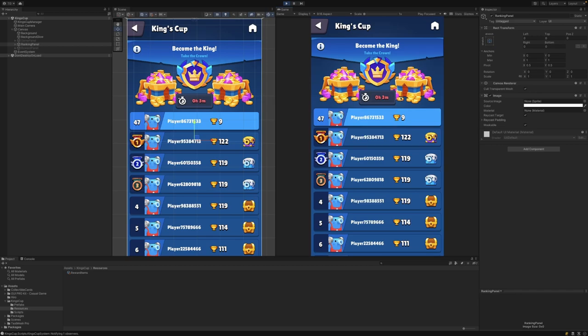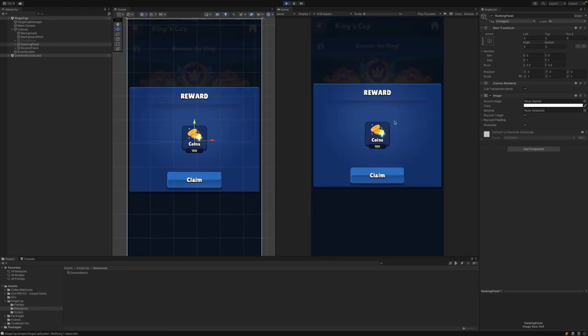Let's wait until this timer runs out and then we'll see the difference in reward that we receive at the end of this iteration. This iteration has finished and we're now eligible to claim our reward. If we click on claim, you can see that we only received our participation reward of 100 coins.